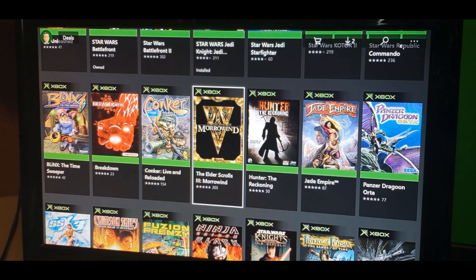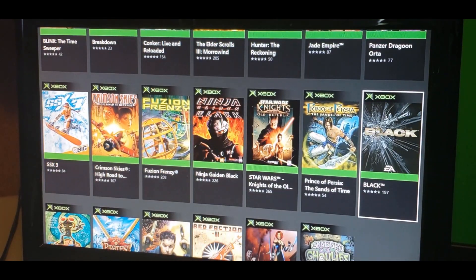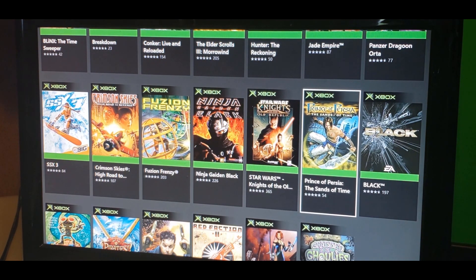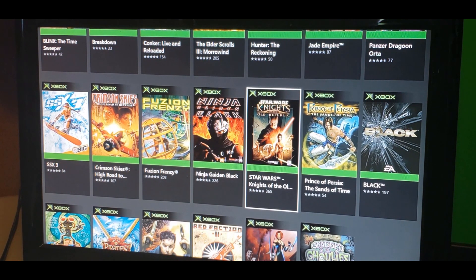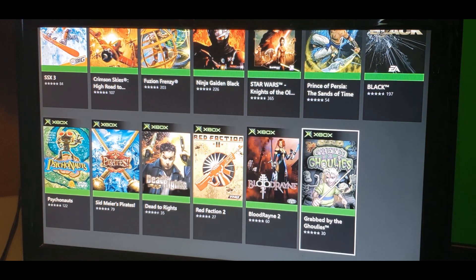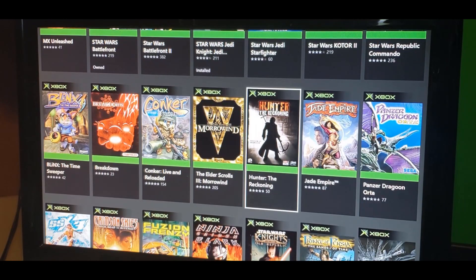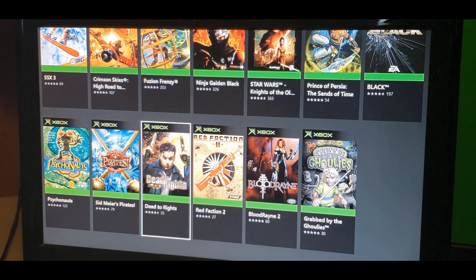You've also got Morrowind, Hunter: The Reckoning, Jade Empire, Panzer Dragoon, Black, Prince of Persia: Sands of Time, Knights of the Old Republic 1, Ninja Gaiden Black, Fusion Frenzy, Crimson Skies, SX3, Psychonauts, Pirates, Dead to Rights, Red Faction 2, Blood Rayne 2, Grabbed by the Ghoulies. I know this isn't a lot of original Xbox games backwards compatible, but it's a good starting point going into the next generation.